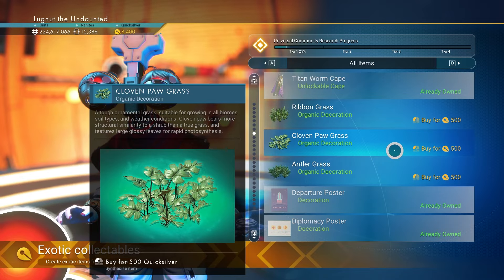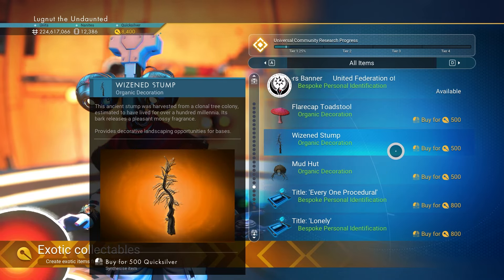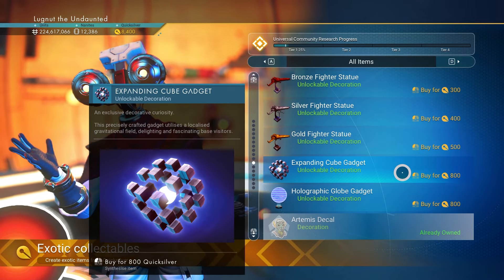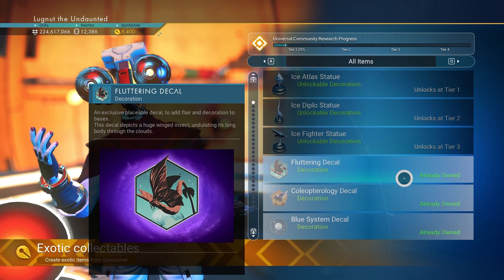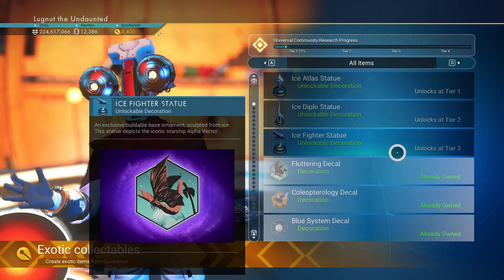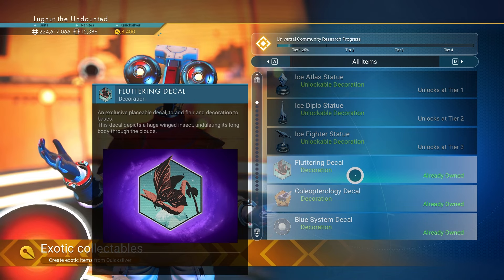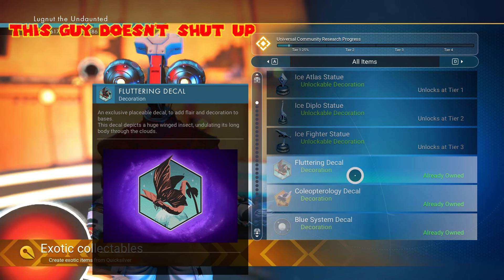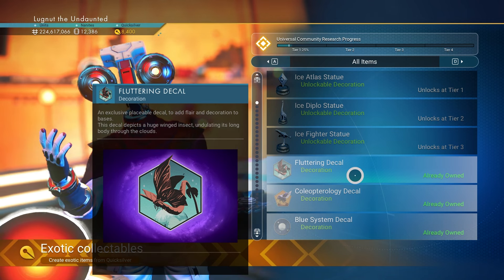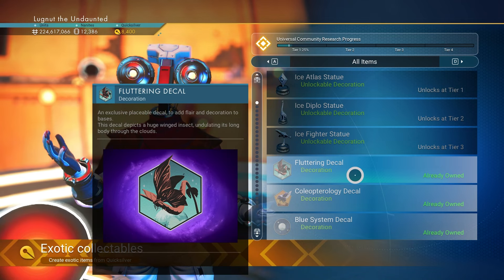If I scroll down, I find a bunch of stuff I just haven't bought yet. And that's about it — I don't see anything for Tier 4. So I guess it's kind of a mystery. Unless there's a Reddit somewhere that might have what unlocks at Tier 4. I mean, decals are cool and all, but the only decals I ever really use are from the Expeditions, and if we're being honest, I don't really use all of them.